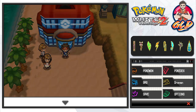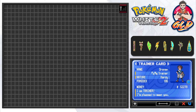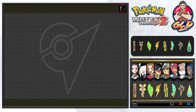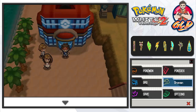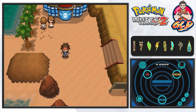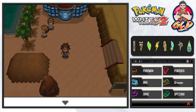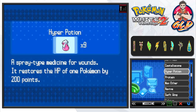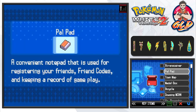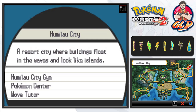In our last episode, check it out, guys. We got ourselves all eight badges of the Unova region. That pretty much entitled us to go to the Pokémon League, but Team Plasma is afoot, and we have to go straight to Route 22 for some reason, because we are the hero of this whole thing. Let's go ahead and see where Route 22 is.